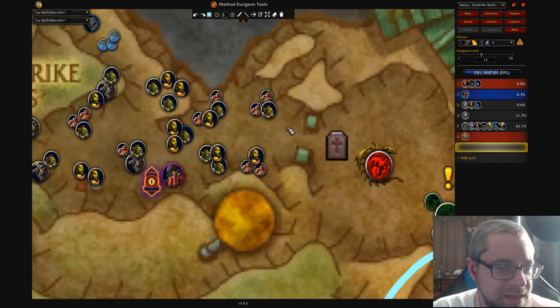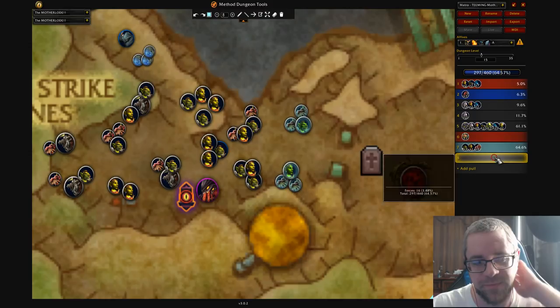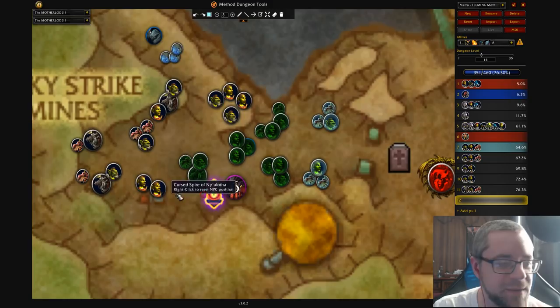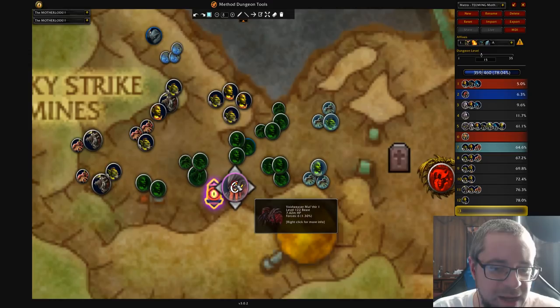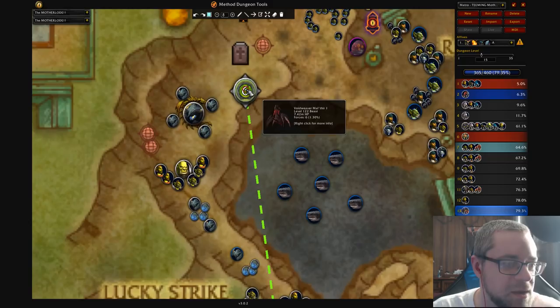You're going to kill the boss, and then I like to combine these two here together. Any type of somewhat dangerous pack I've been using this light blue color — something you need to be aware of specifically. Then we're just going to pull these individually and keep going up here. We need a lot of trash here because we need to clear this out. Typically I pull this too, not necessarily because we need the count, but more so because a lot of people accidentally aggro it when they try to get the spider. We're at 79%, so actually probably pretty good on count.